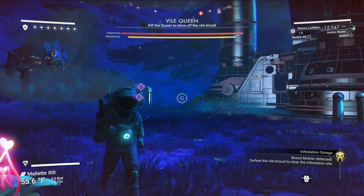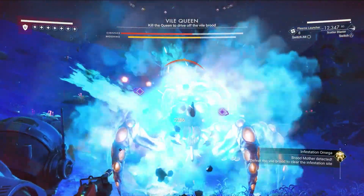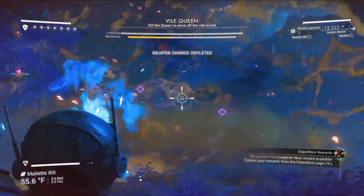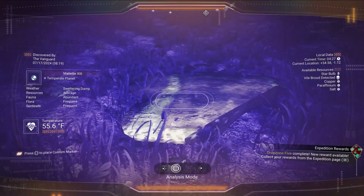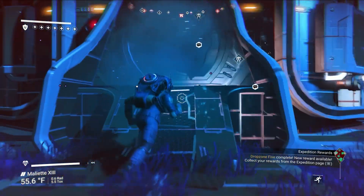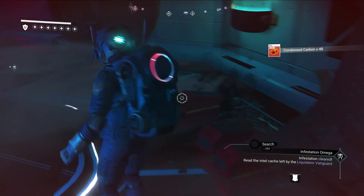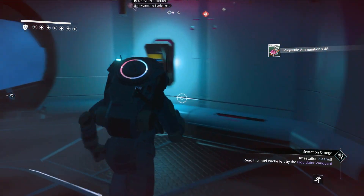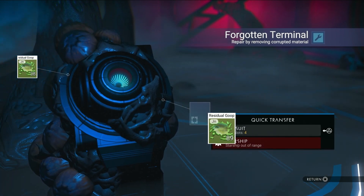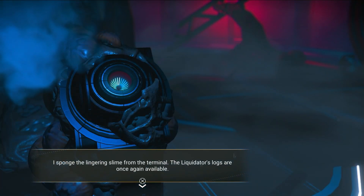Brood detected — all right, there she is. Let's go brood mother. She's just taking it. Reload — there we go. Took care of that pretty quickly. I thought that was a rock but it was part of the brood mother. Any goodies? There's some goodies — three goodies, that's fine. Restore shield, sure. Let's talk to the forgotten terminal. We've got four slots left in our exo suit.